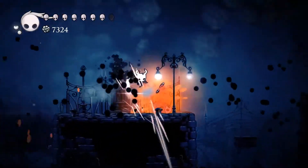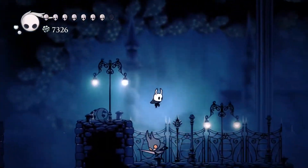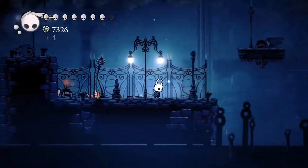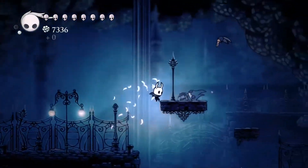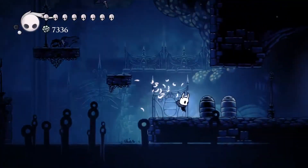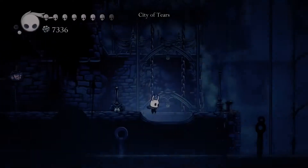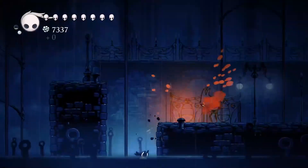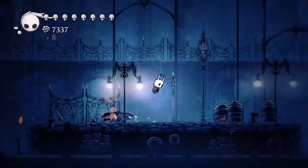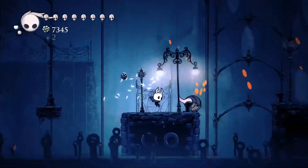We got all this money — we could do the sewer stuff. I don't think there's anything dangerous in the sewers. And if there is, Shade Soul's strong now. We'll do the sewers quick and then we're gonna go to the badge lady.